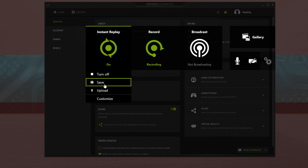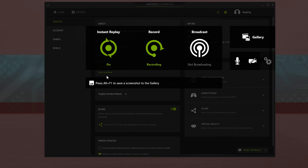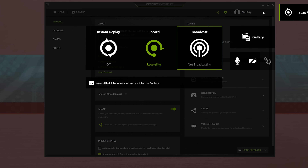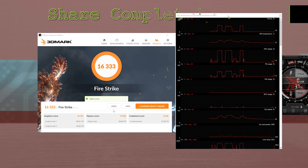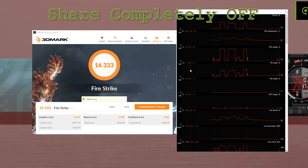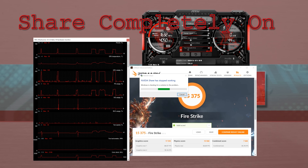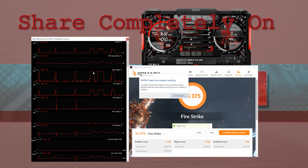However, the unfortunate thing about having the Share feature on even with instant replay off is that you'll still have a performance drop — I found around about 5%. Though if you have the Share feature on and the instant replay on, you'll get around 10 to 15% drop in performance, which was really bad. Not to mention I was getting a lot of stuttering as well while playing games.